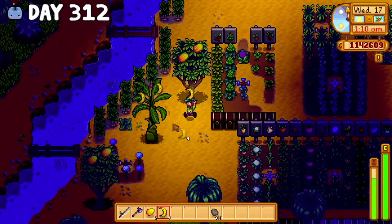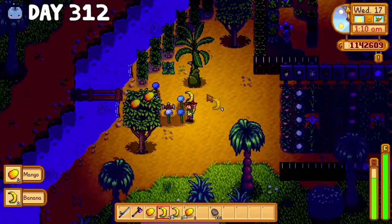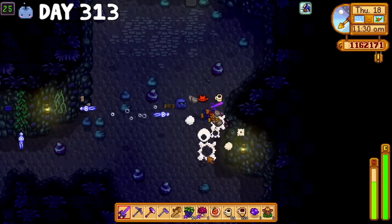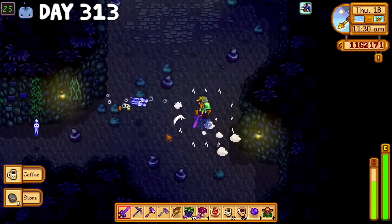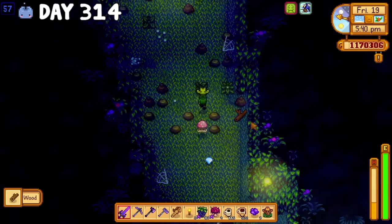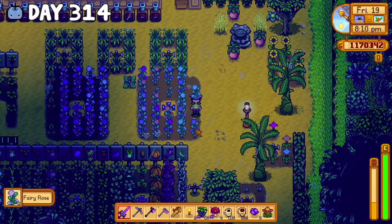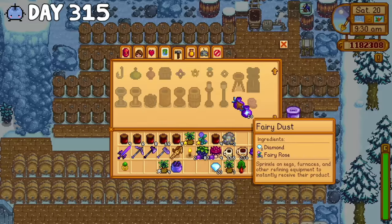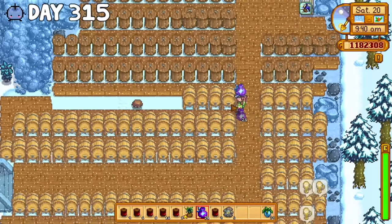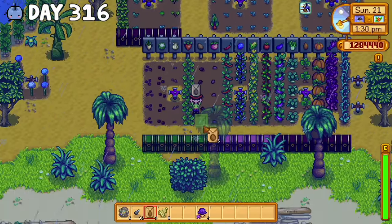These tiger slime eggs sell for $8,000 each, but I decided I wanted to breed the green slimes and the tiger slimes to try and get white slimes and create some sort of diamond farm. Funny enough, I ended up getting a green slime egg the next day, which would allow me to begin my experiment. The next day was spent going through the mines as well as harvesting and replanting my fairy roses. I was racking up a decent amount of diamonds every day, so I decided to make some more fairy dust to expedite some of the ancient fruit wine.